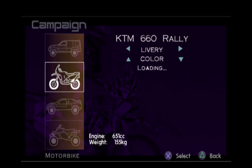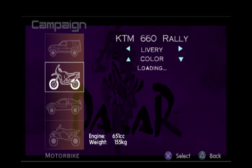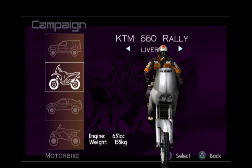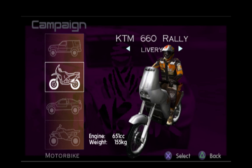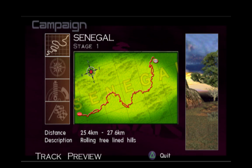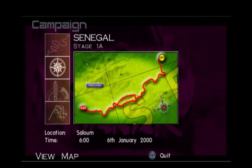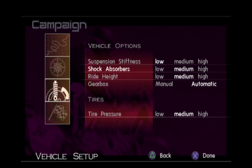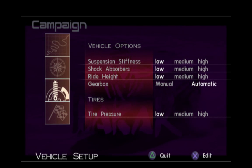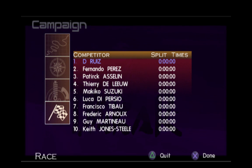Also, you can change the livery of almost every vehicle. They are all very weird — they could have invented some things to fill it up but they didn't, they just did something very weird. So yeah, we are in Saloum, it's the 6th of January of the year 2000. We are in Senegal and I'm going to set up the bike with the exact same setup for all the stages. Let's start the great adventure — the Dakar Rally.